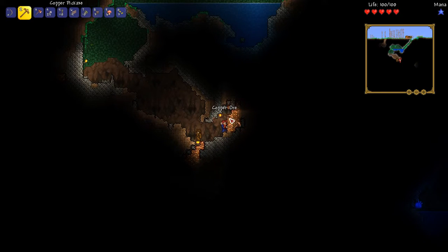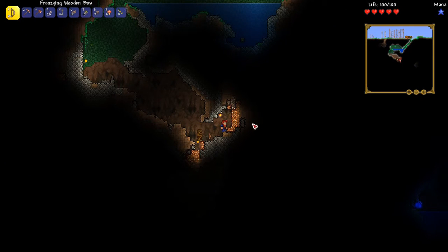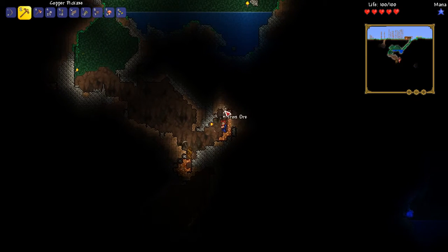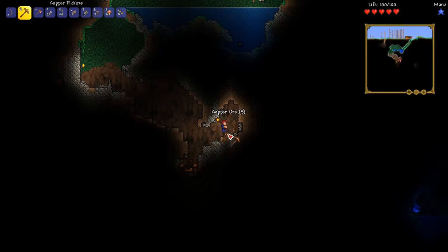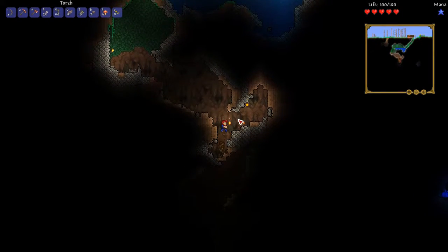I got a godly copper pickaxe. I got a basic pickaxe, basic axe, and had a basic short sword — so we clearly know who hacked their character. All this copper should at least help a little bit. Copper's not that great for making weapons, but it's at least halfway decent for early armor.